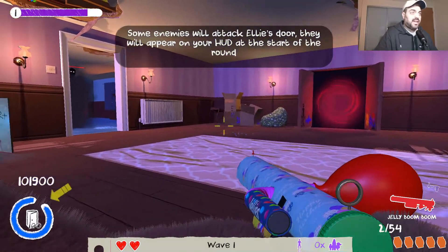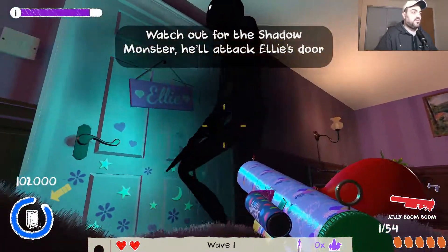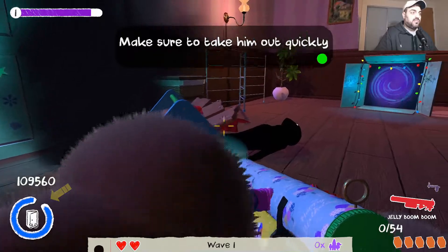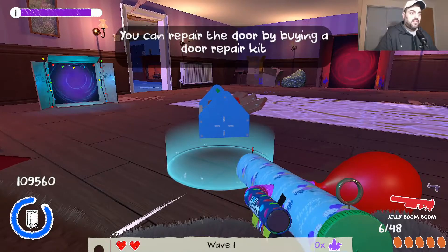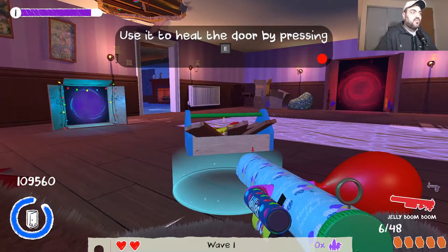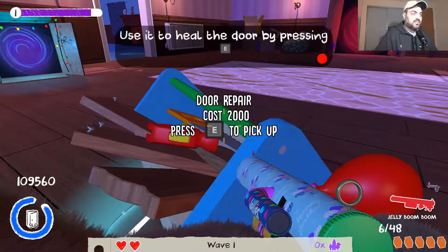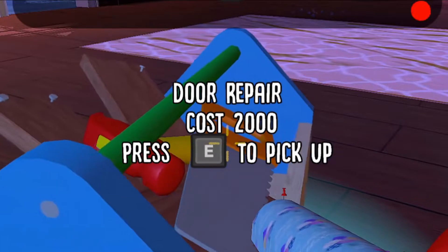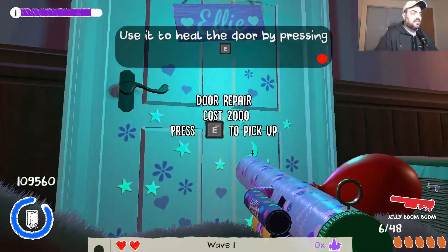Some enemies will attack Ellie's door - come here you stupid! Don't go to Ellie's, make sure you take him out quickly. That was like a ghost - it was a new enemy. You can use it to heal. What is this door - repair cost 2000? The door is not damaged, is it?